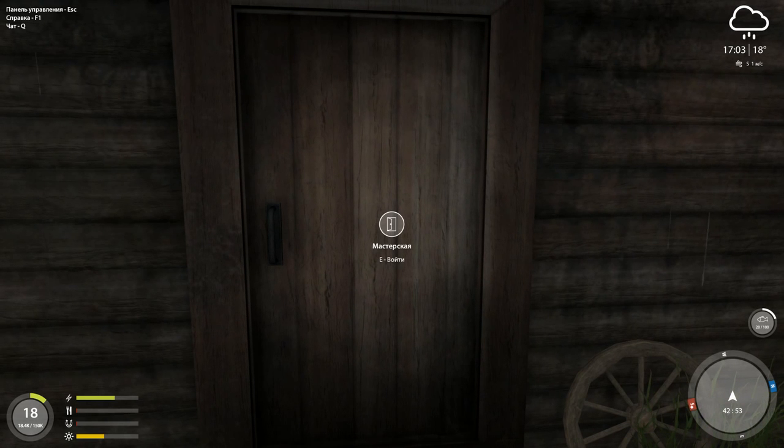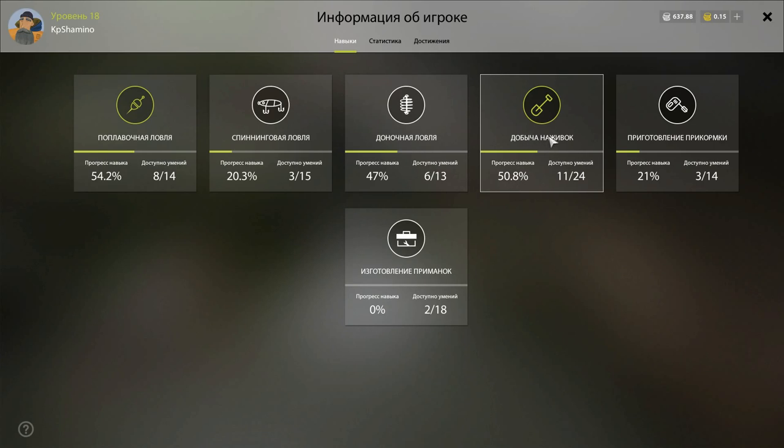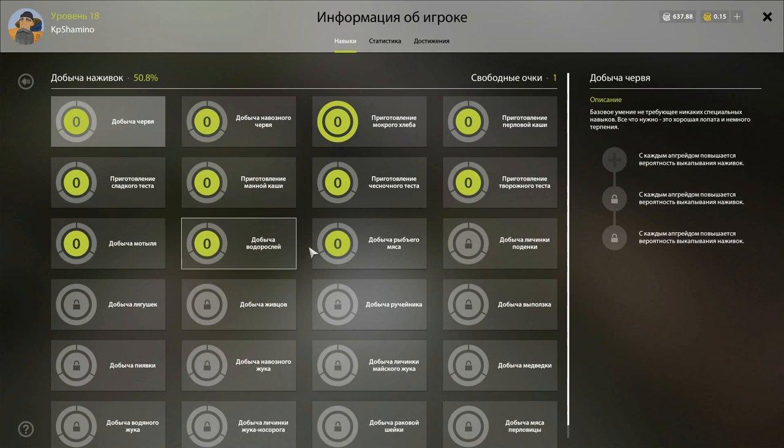Last time I stopped at 40% in part two of the previous video. Let's have a look at the skills. There are three skills that unlock three perks. The last one is making cut bait. The first two are: this one is the mitch larva, and this one is algae so that you can harvest it. In the previous video I said you need to get that bucket, but that bucket is not right — that's a fish bucket for live bait.